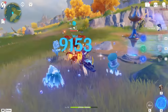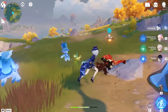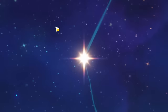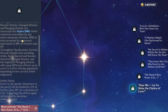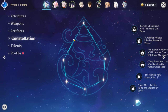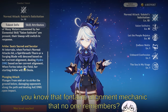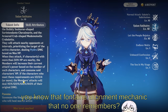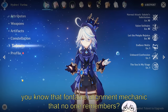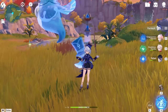One thing you might be disappointed in is that she doesn't have Hydro-infused basic attacks. You do get some with her Constellation 6, but obviously this is a C0 video. She is also the first Fontaine character to have both Ousia and Pneuma, and this gives her skill different effects depending on the state. You start in her normal sub-DPS state, but with a charged attack you can change into the healing state.